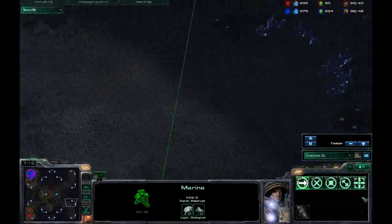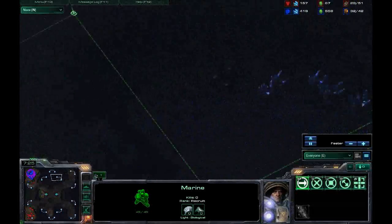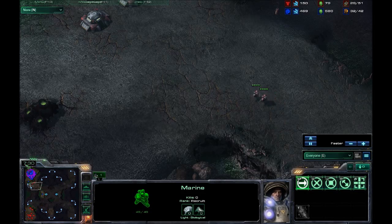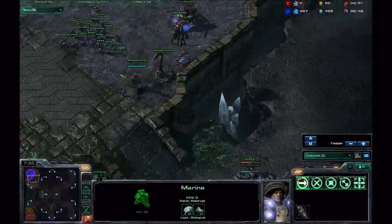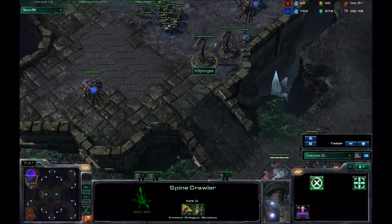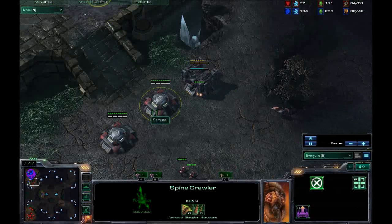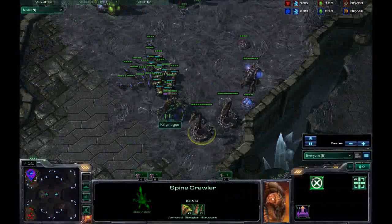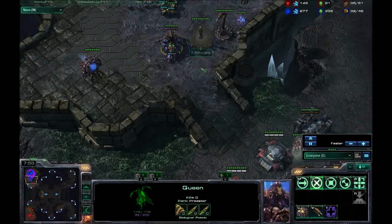He's scouting for proxies — that's good, I've been trying to do that lately. He's got two bunkers. I'm trying to get my creep spread up so I can get my spine crawlers in range, because I think from the top of the ramp I can range those bunkers — at least that was my thought.